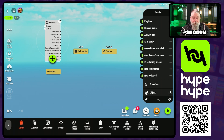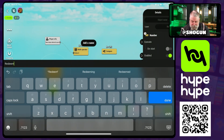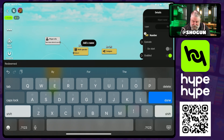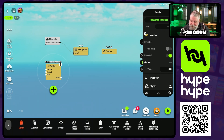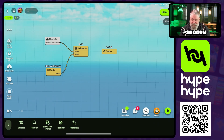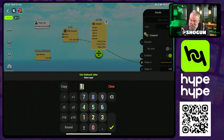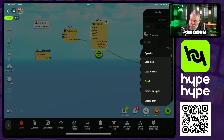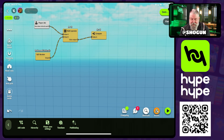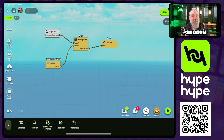We'll start by grabbing the player info node and taking the "own share referral count" and putting that into value A. Then we'll take the number node, give it a name — "redeemed referrals" — start it at a value of zero, and plug that into value B. In the math operator, we change the operation to subtract. So now "own share referral count" minus "redeemed referrals" gives the total referrals available to redeem. We send that into value A of the compare, set value B to zero, and set the operator to greater than. If the result is greater than zero we get a positive outcome; if it is zero, we get the negative outcome.